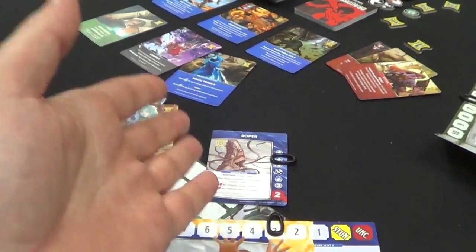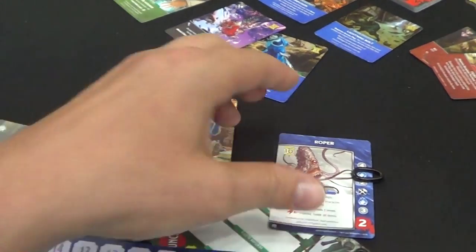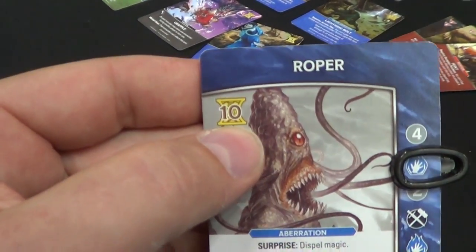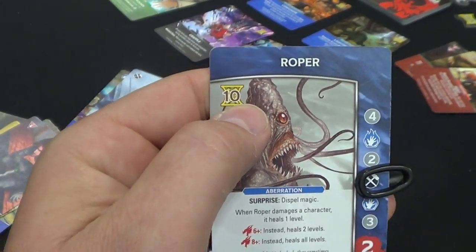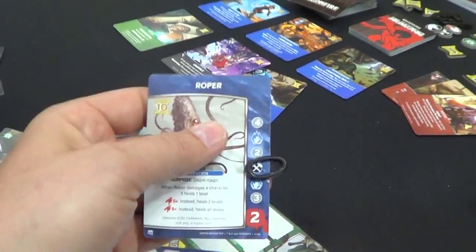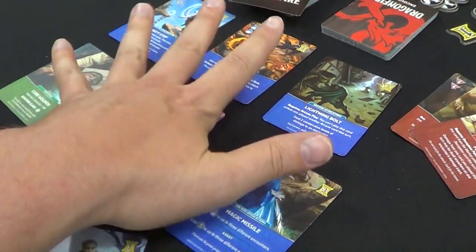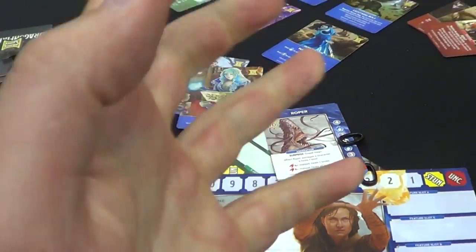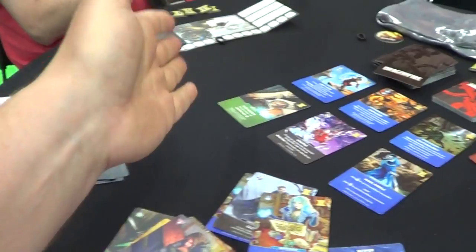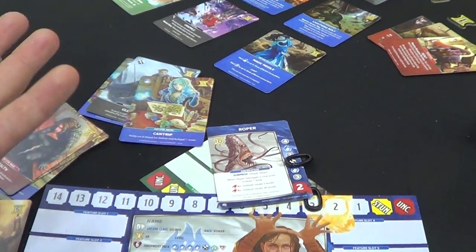Once the creature is 100% defeated, everybody gets to share in the gold. Just because I defeated it doesn't mean I get to hoard the gold — that would make one player too powerful compared to the others. This is a cooperative game, so once he's finished, everybody gets 10 gold. On your turn you play, hit the monster, hopefully kill it, take your gold, and then go up to the market to buy cards. As soon as you buy a card it goes immediately into your hand and is available for the very next turn.